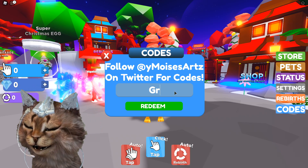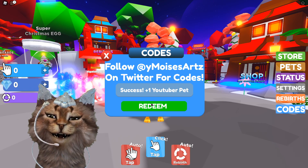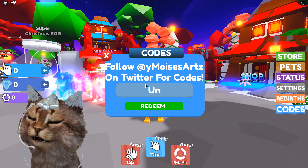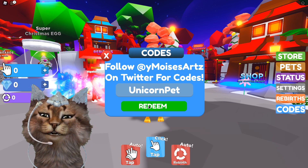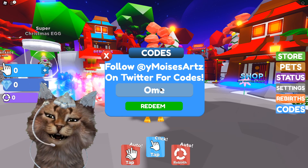That was a pretty cool sound. The next code is going to be 'gravy cat man' — type it in just like that and then click redeem. The next code is going to be 'unicorn' for a unicorn pet — just like this, and click redeem.